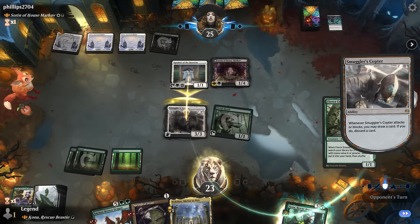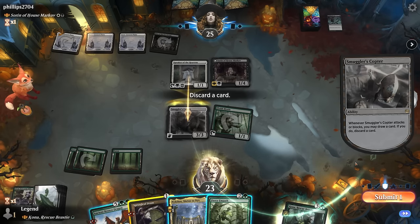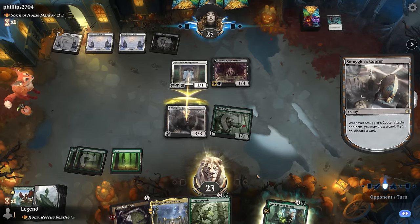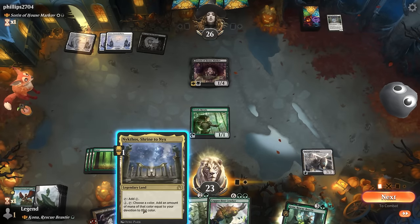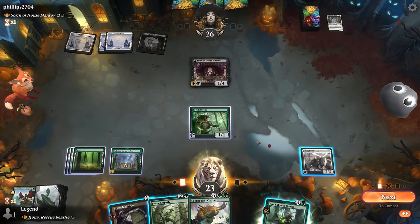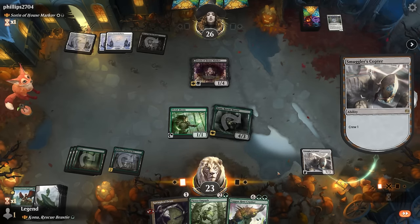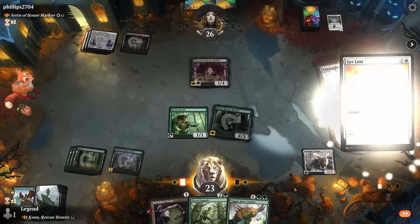Ambush successful — we get to loot, discarding bronze dragon since fierce empath can get whatever we want. We play Kona; opponent possibly has instant-speed removal. They crew with the copter and then they did have get lost — delaying the combo again. We attack with copter, play spring leaf drum, sack a map token. We replay Kona hoping they're out of removal.